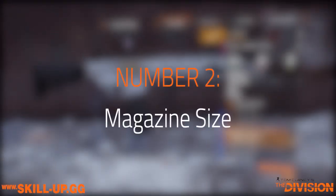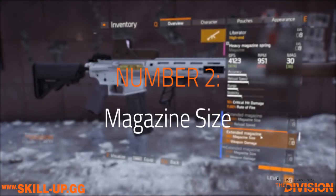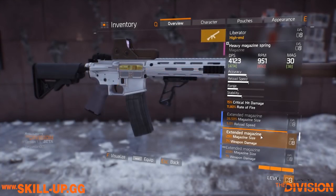At number two we have magazine size. I cannot emphasize how awesome this stat is — it's purely about your magazine holding more bullets, meaning you fire off more rounds before reloading, making it easier to finish off targets in PvE. In PvP this is just fantastic — it's a huge increase in base DPS and can absolutely mean the difference between life and death. If you don't have to reload while your opponent does, that's a victory for you.